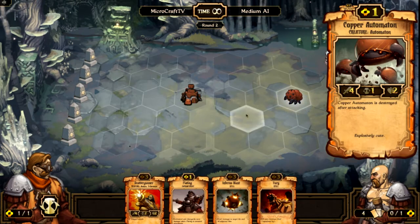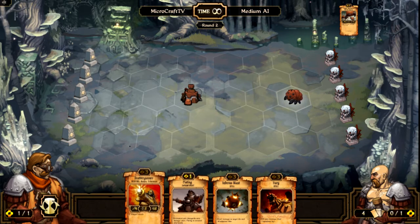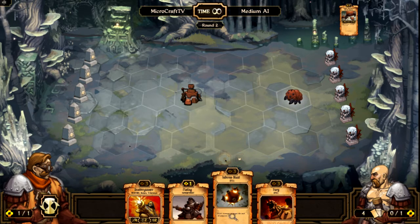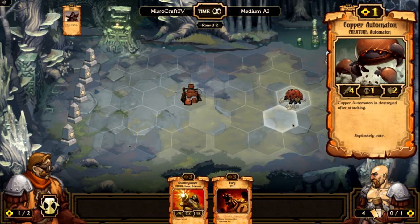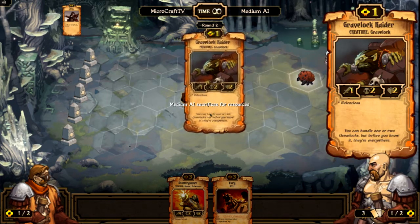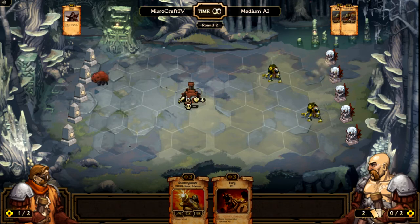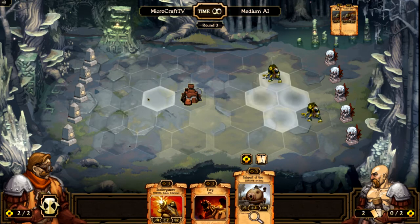This is a Copper Automaton — it destroys buildings pretty easily. It does four damage and it kills itself when it attacks, so it's pretty dangerous. Luckily I have something that can save my building, so I'm going to use plating on that. This unit automatically attacks — there's no choice — and it kills itself when it's done. So when it attacks this building, it's going to die. Except I forgot that they can move, so that's kind of a bad idea on my part.